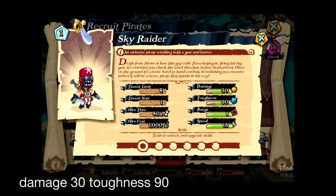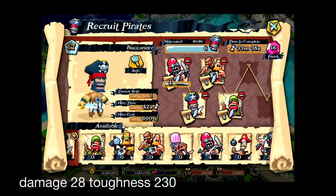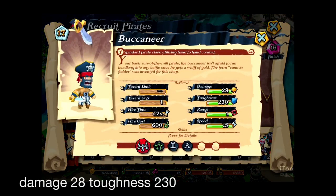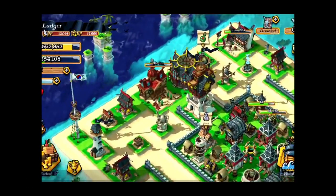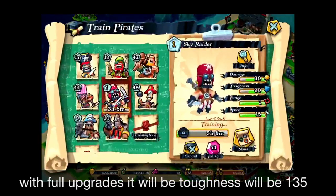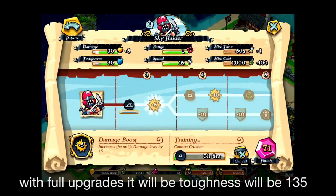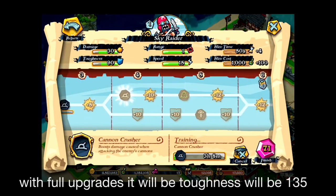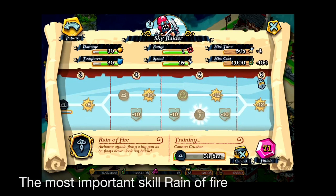Let's try to compare with the Buccaneer — it looks very similar. When you see the Buccaneer, the damage is 28, almost similar to the 30, but the toughness is 230. So it seems like the Sky Raider is a more vulnerable character. But what happens when fully upgraded? Let's check out the Academy — adding all the toughness upgrades it's going to be 135, but still about half the toughness of the Buccaneer.